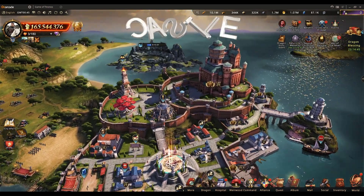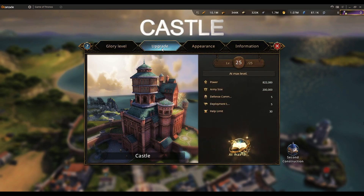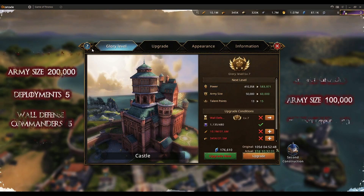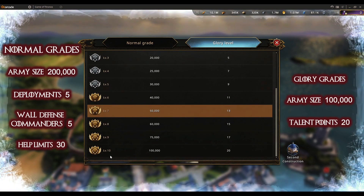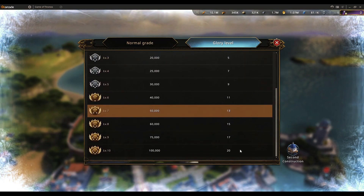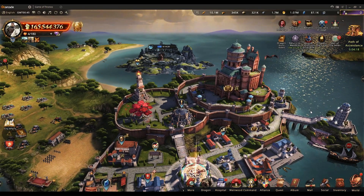Let's have a quick look at the castle once more. There are two types of upgrades for each building: the normal upgrade where you can reach a maximum level of 25, and once you complete level 25 you unlock glory levels which go up to level 10. At glory level 10 it gives you an army size of 100k and 20 talent points, so there are different advantages for upgrading any building.